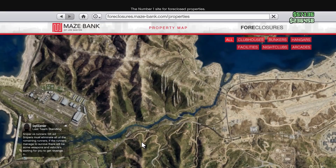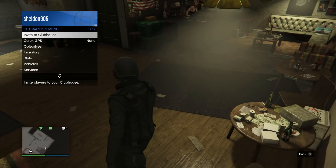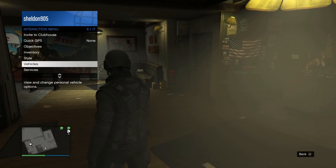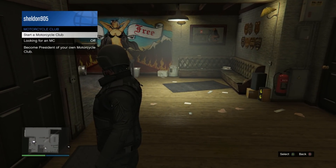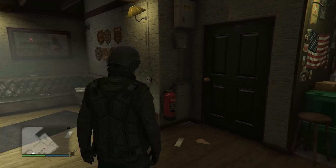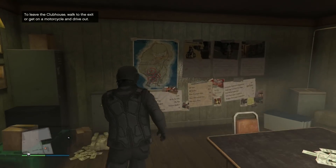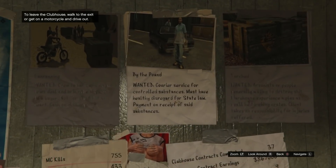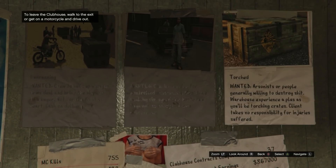It'll run you around two hundred thousand dollars if you don't already have one. If you have one or you have a friend that has one, you can use theirs. Then you're going to want to register as a motorcycle club president. You do that by bringing up the interaction menu — press M on PC, the Back button or the two-squares button on Xbox, or hold down on the touchpad on PlayStation 4.